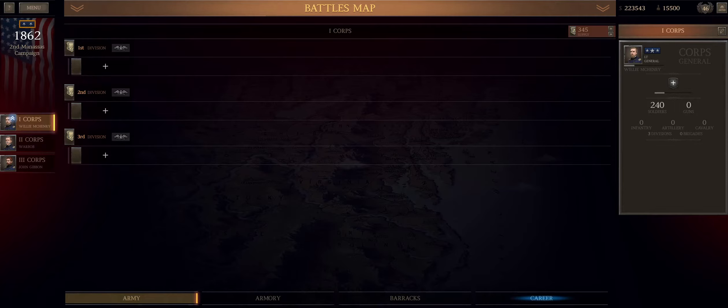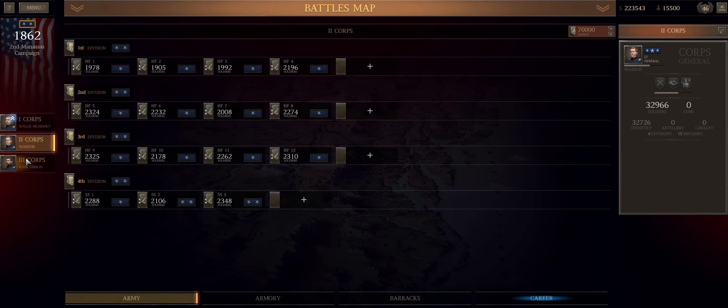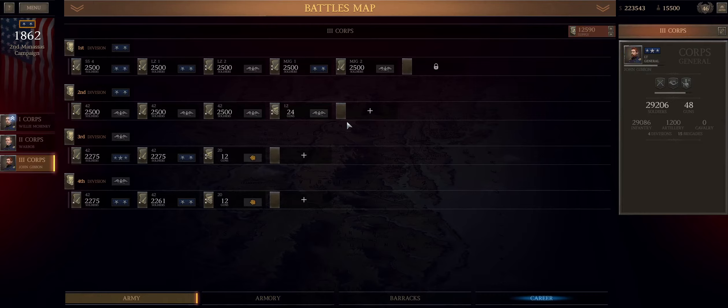One thought I've had is: what if I bring guys that, with the commander they're given, don't have two stars, but before the battle I give them a commander to give them that second perk? So I use my best three-star general, make a unit that has two stars right on the dot, then run them for like four hours to get enough stamina so that they would be two stars again. It's an interesting thought, and I could figure out how much stamina they need based on how much they've dropped and see if I can get it done.